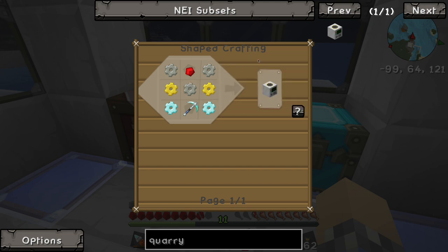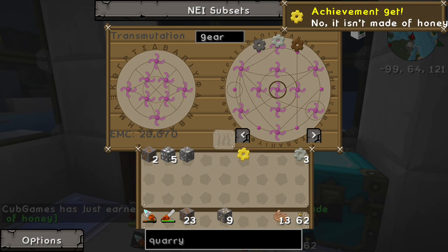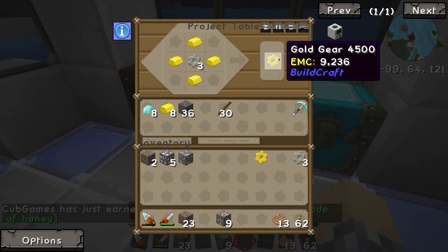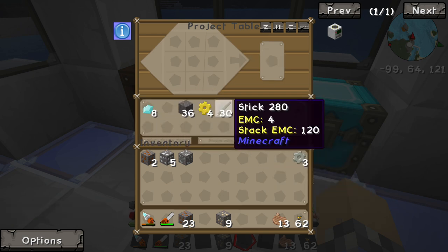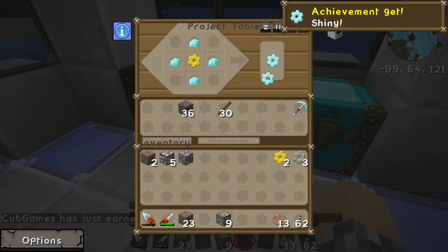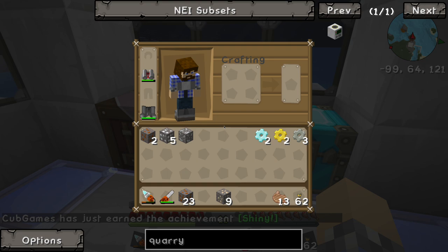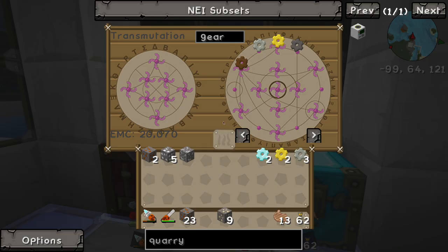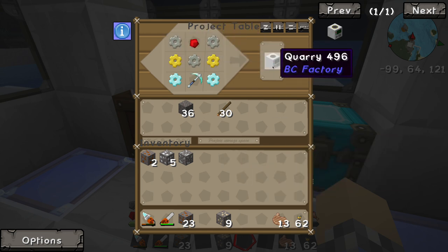We're going to need three iron gears set aside - the rest have to be turned into gold gears. Say hello to gold! Then two of these need to be turned into diamond gears. I think that's everything we need except for a single piece of redstone. Here we go - we've got our single piece of redstone. I'm going to have to place it in the crafting grid myself.